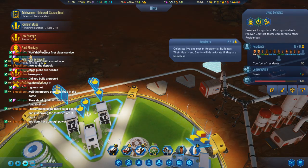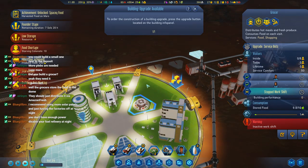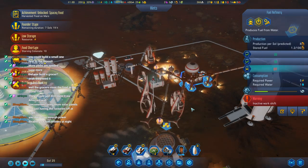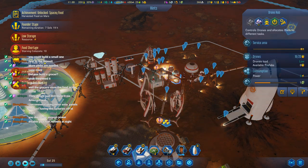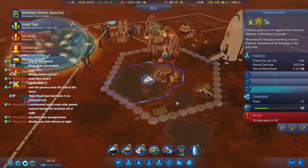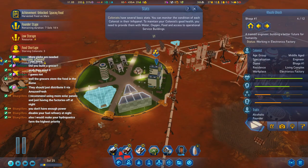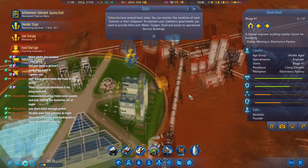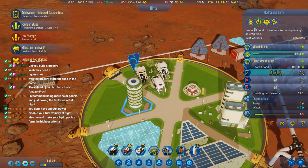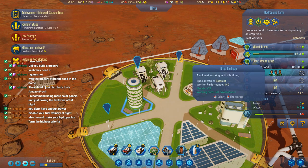Okay, what do little apples mean? Are they all starving still? Fuel refinery at night? Better not turn off the moxie at night. Storage space is full — well that's fine. Our colonists are starving. Hydroponics — they're in here but we can do mass priority. I guess we don't have enough botanists.